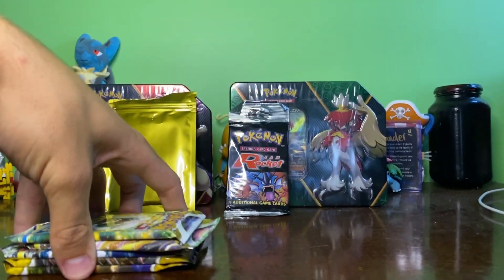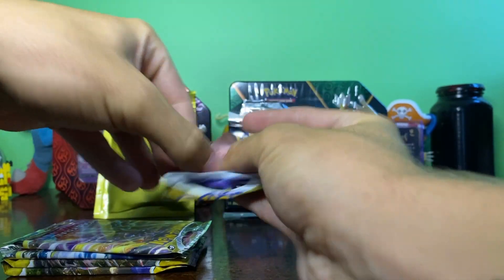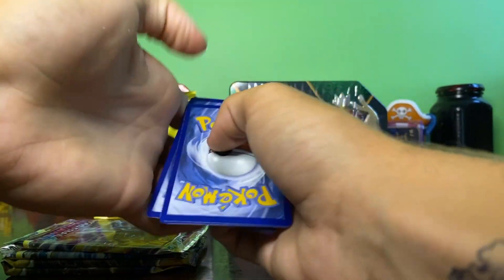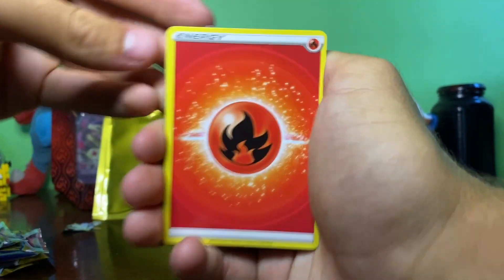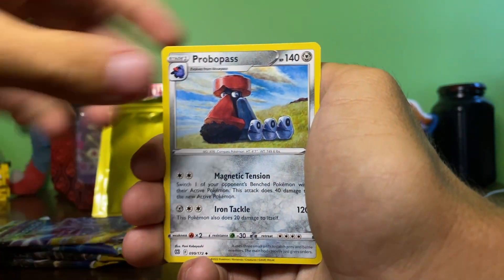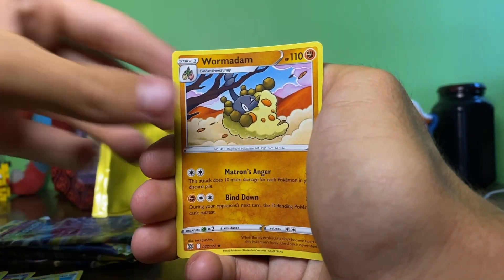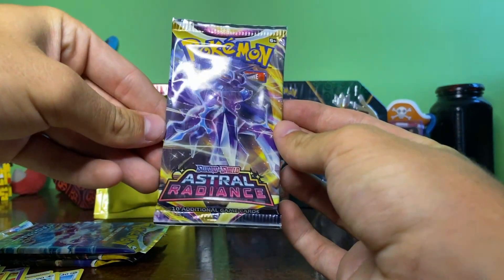We've got two Astral Radiance, one Brilliant Stars, and two Evolving Skies. Starting off with Brilliant Stars — let's get into it. I'm keen to get into that Team Rocket booster pack. From Brilliant Stars we've got a Fire Energy, Probas, Toedscool, Chinchou, Clefairy, Sork, and a regular rare Wormadam.